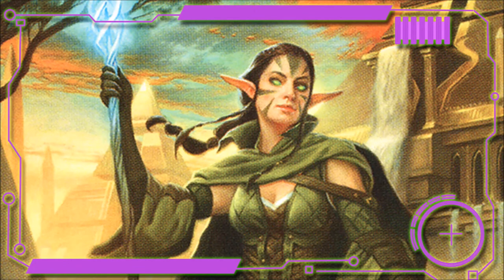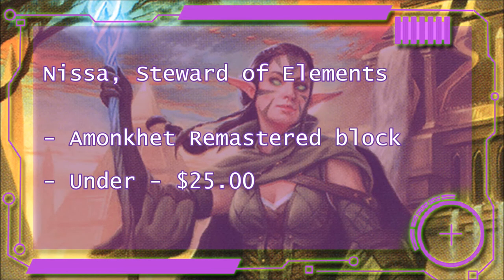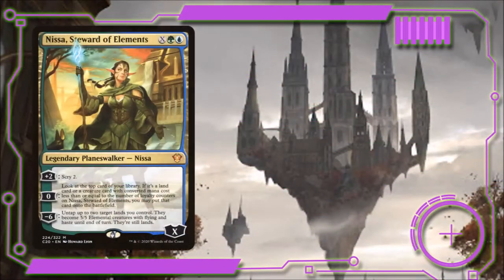Today's deck is Nyssa Blocked. It is a Nissa, Steward of the Elements deck for under $25 that is built entirely out of the Arena-exclusive set of Amonkhet Remastered. Let's start out by breaking down our deck's Oathbreaker. Nissa, Steward of Elements costs X, a green, and a blue, and comes into play with X loyalty.